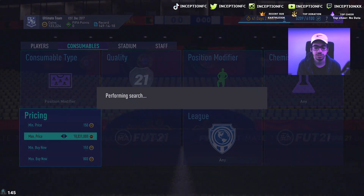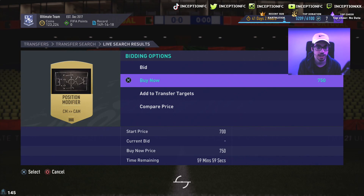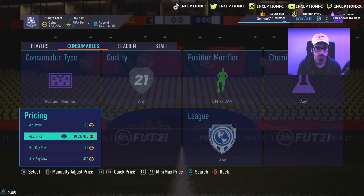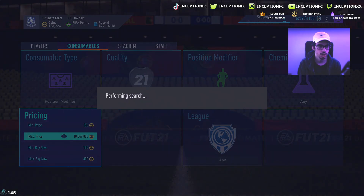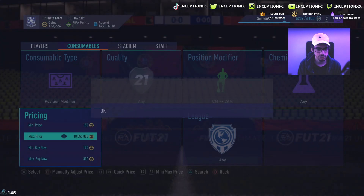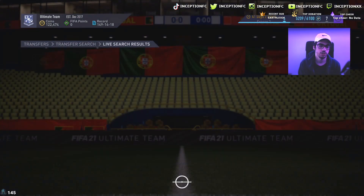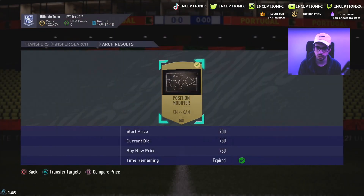Center Mid to CDM isn't being sniped at quick prices right now — it's actually better than Left Wing to Left Mid because people are listing these for great prices and no one is sniping them fast. I'm not going to get that one because of server lag. You list these for 150 to 200 minimum. This is a really easy way to make coins while streams run in the background. I have 123k to work with and I only started about 10 minutes ago. There's another one for 750 — about a 200 coin profit, but these are guaranteed coins.